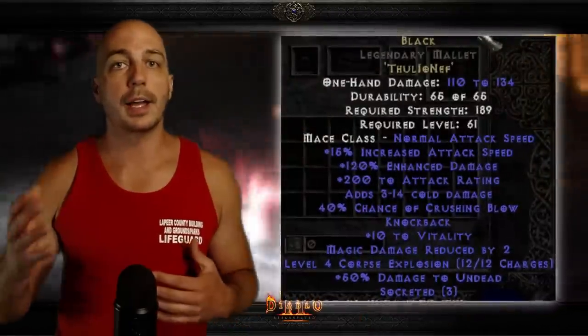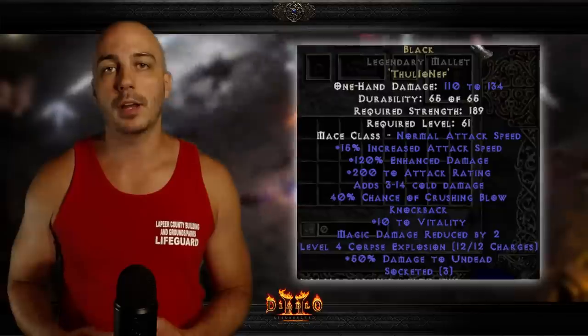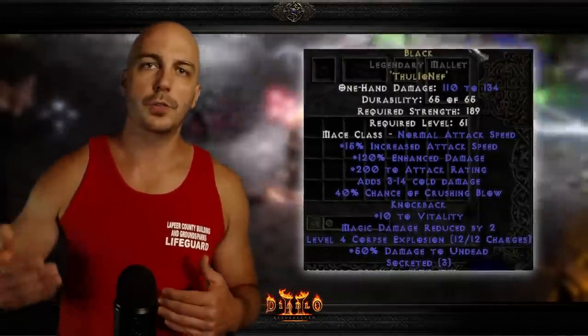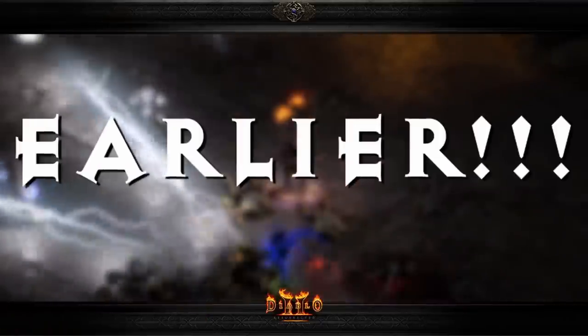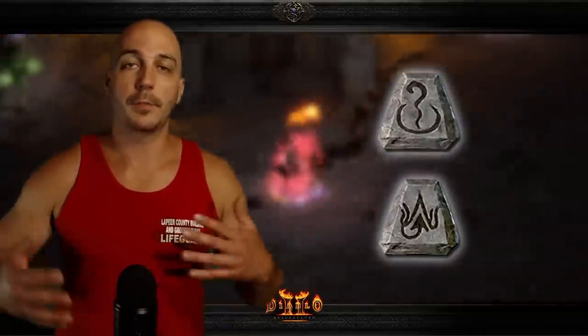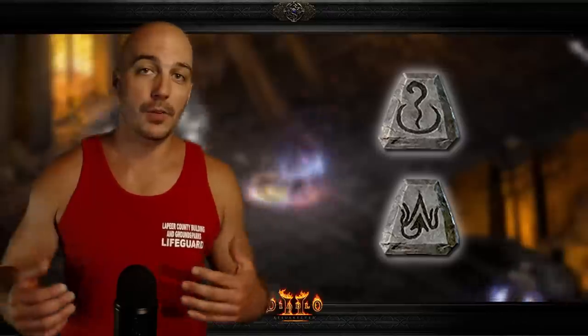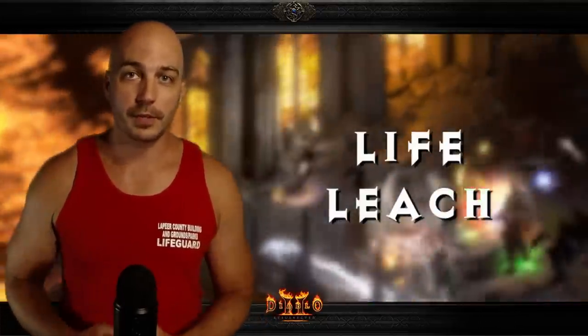For melee characters early on, a lot of people know about the runeword Black — Thul, Io, Nef — getting 40% chance crushing blow and chopping down act bosses, keeping it on weapon switch for that crushing blow. But did you know there's an easier, cheaper way to get crushing blow on your character? You can use these items 10 levels earlier, make this runeword in any weapon, and it only takes an Amn and a Tir rune. The benefits keep going: it gives you 20 to strength, 10 to vitality, and some life leech.